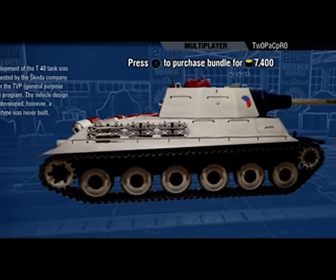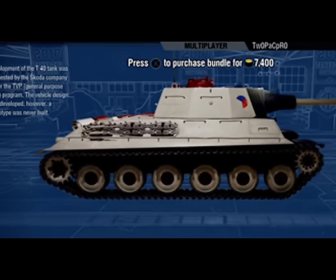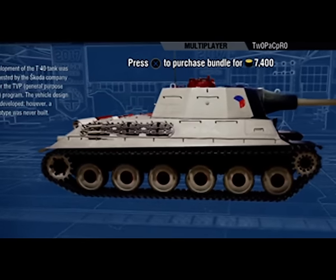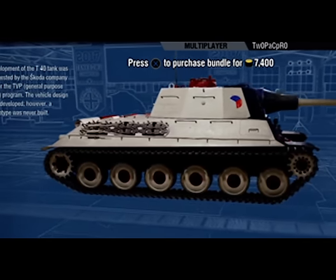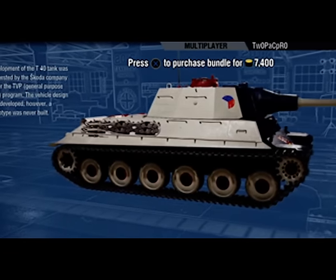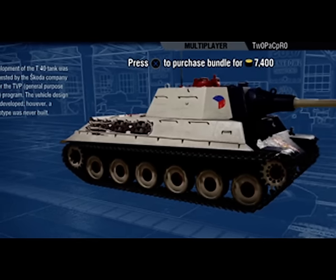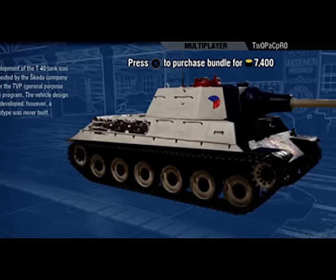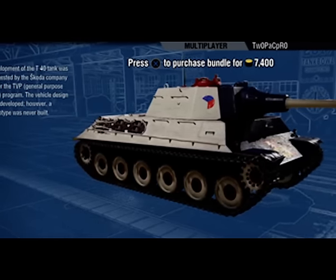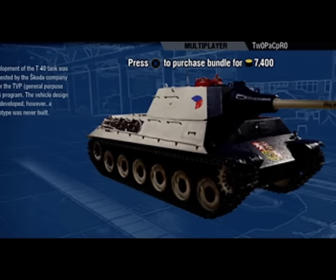The gun is the same 88mm off the Tiger. It gets 145mm penetration, 220 alpha damage — a pretty good gun for tier 6, especially on a medium. It's 8.82 rounds a minute, which is pretty good DPM. The best thing about it is the HEAT shells it gets as premium: 200mm penetration. That's very good — 200 pen at tier 6 — and same 220 alpha damage.